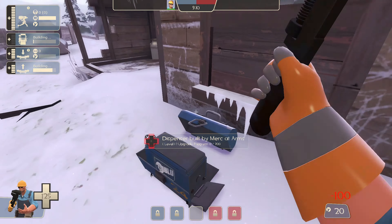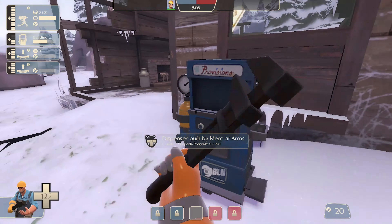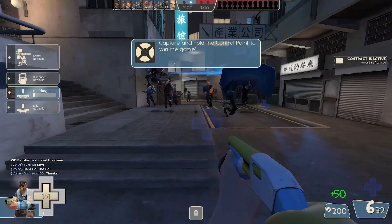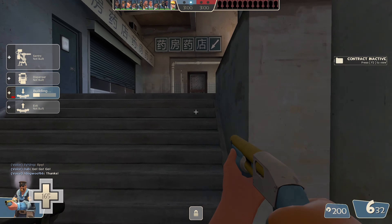However, generally, I like to place my dispenser, grab ammo, place my sentry, focus on upgrading it to level 2, then focus on getting my dispenser to level 3. Once everything else is level 3, I then focus on my sentry, since the jump from level 2 to level 3 has the lowest return on investment.